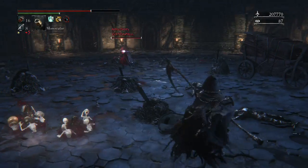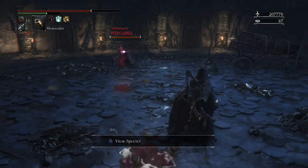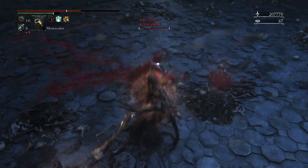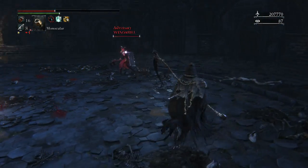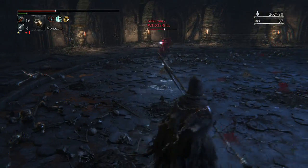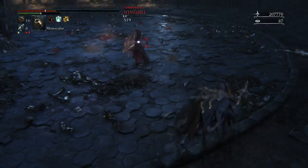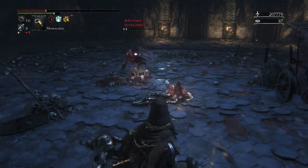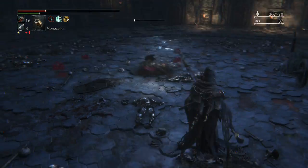Going against the Hunter Axe with the Sheep. Almost hit him with the transformation attack there. He got me with a couple attacks in a row — looks like he got some iframes on his L2, because I definitely hit him before he swung at me, but he still connected. Wow, got him with an R2 — did a lot of damage. And then an L2 to finish it off.